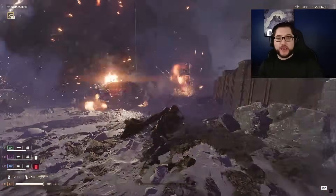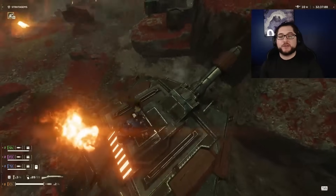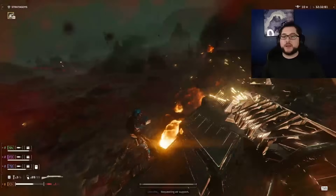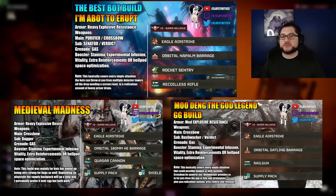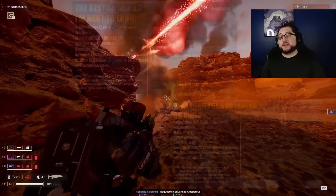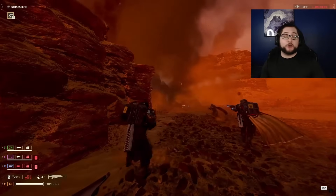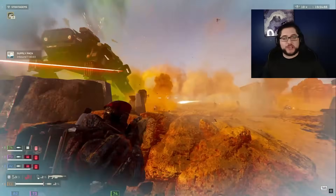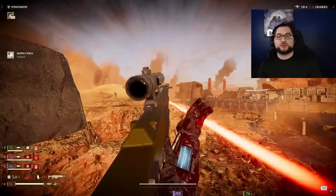I also almost always take in the senator with thermite for emergencies because it stops death spirals — you can land with those two things and completely flip basically any situation. I usually heavily lean into the supply backpack so I can slam stimmies. If you do choose one of my builds, they cover every situation possible with a ground kit and almost infinite resources to w-key through literal nightmare situations. These builds are made for you to kill the most enemies possible and just win. That covers pretty much everything you need to know about the bots and crushing super helldives.